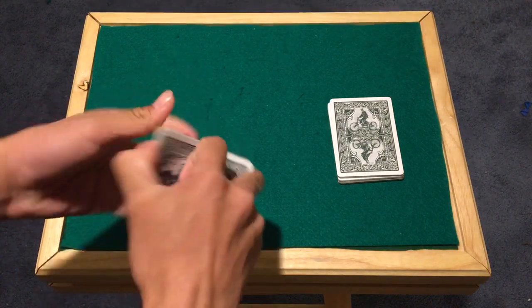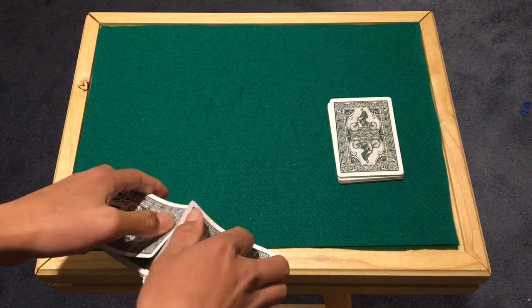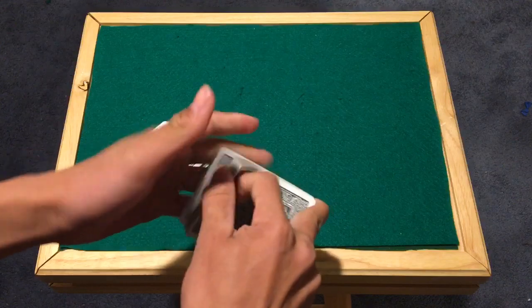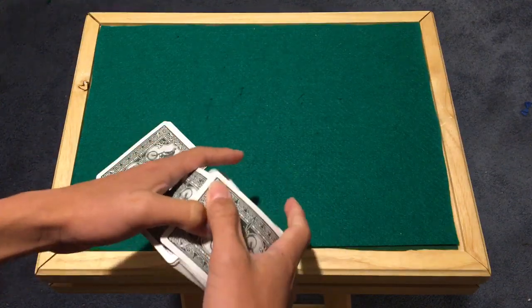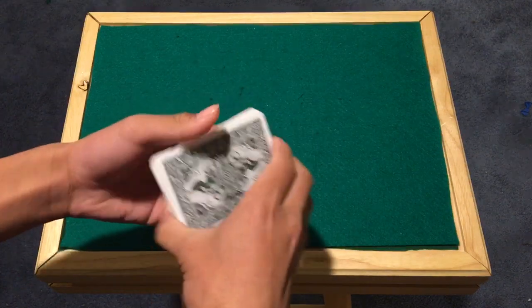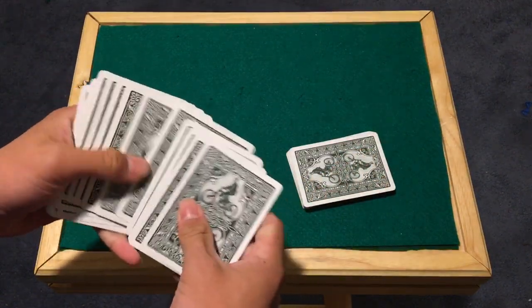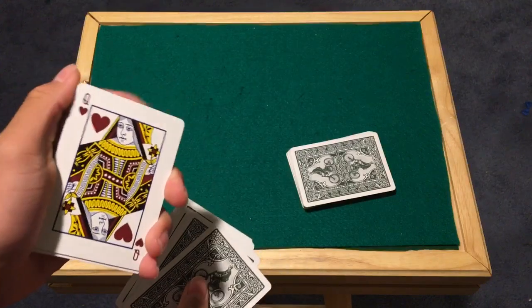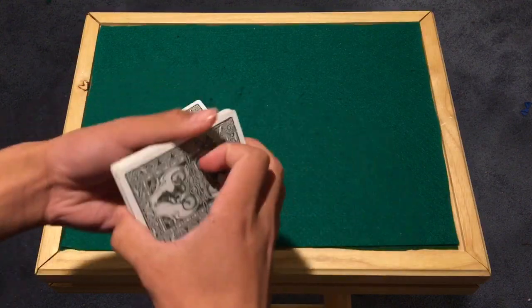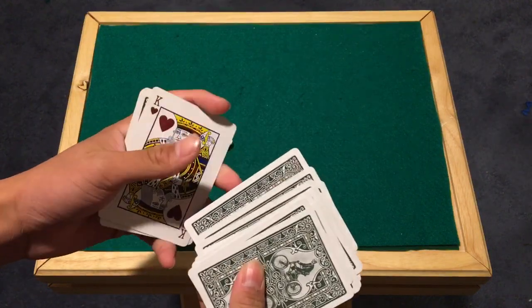I'm going to take each little packet and give these a quick shuffle, make sure there's no setup here. Okay, we just gotta shuffle the deck as well as we can. I'll go through and take a random face-up card — let's put this one right there, everybody got that. And let's take another one here — let's go with this one, everybody got that.